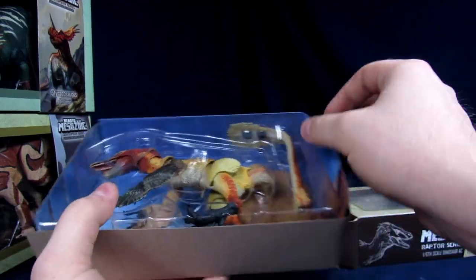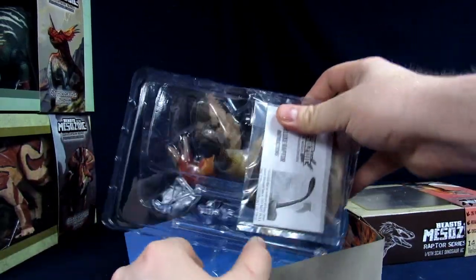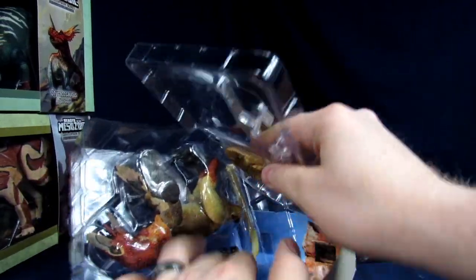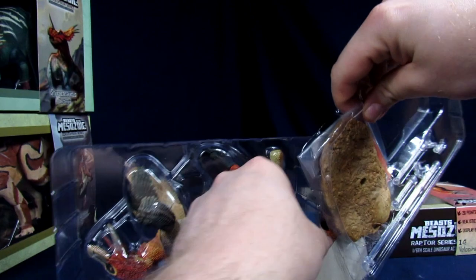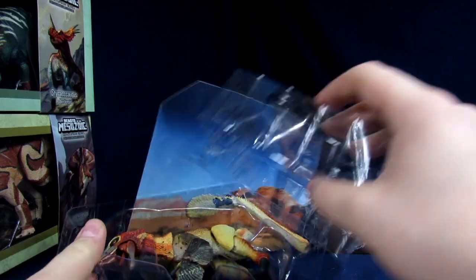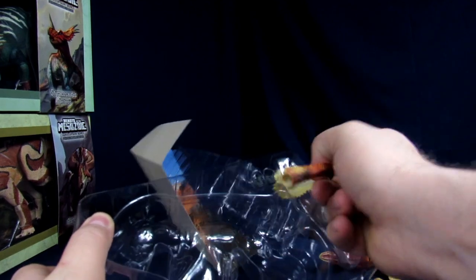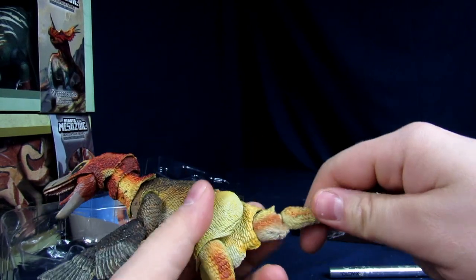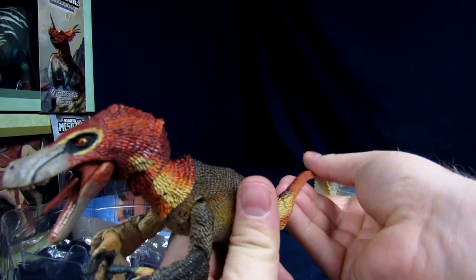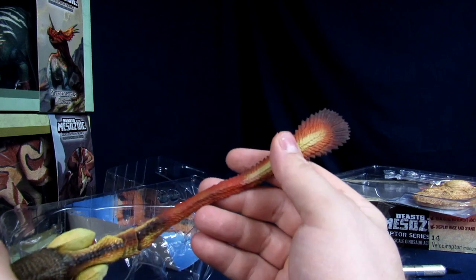Oh yeah, I forgot they come with little extra toes. I hope we didn't lose the extra toes — put them with the other two. I think you put them somewhere. We still have the boxes for these. Getting his tail on — that went on pretty easy. So he's got his giant long fluffy tail.